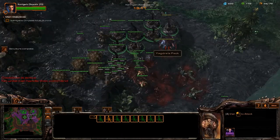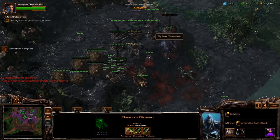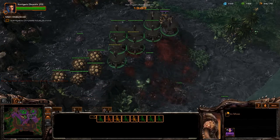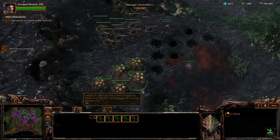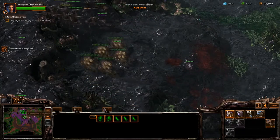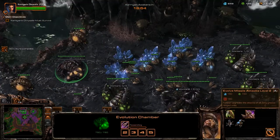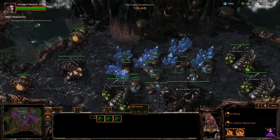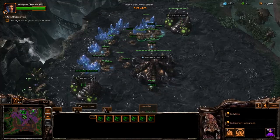With your army routed by the east ramp, you should easily defend this position. Once you have cleared the attacking primal surg, uproot your spine crawlers and swarm hosts and move them to the west ramp along with your army. Select your evolution chamber and research Missile Attacks level 2. Then begin to fill the extractors you built earlier with drones at your main and expansion.